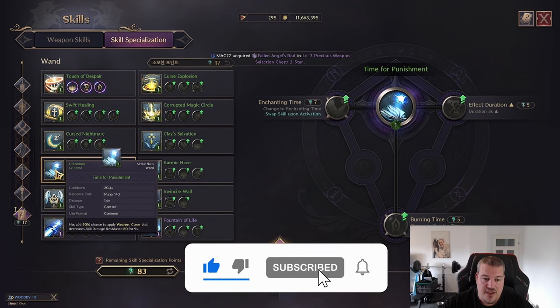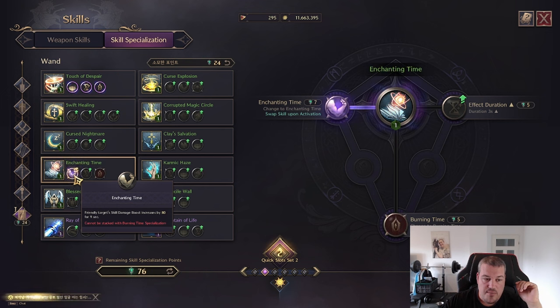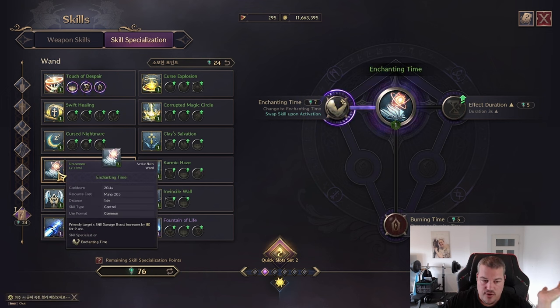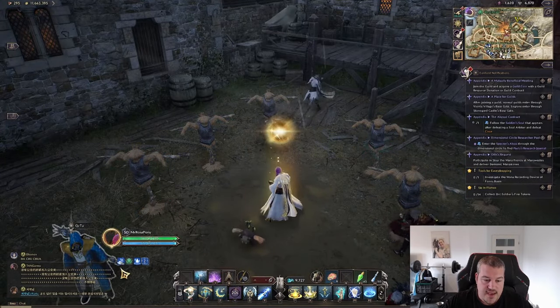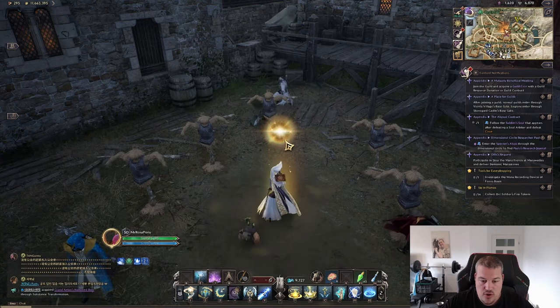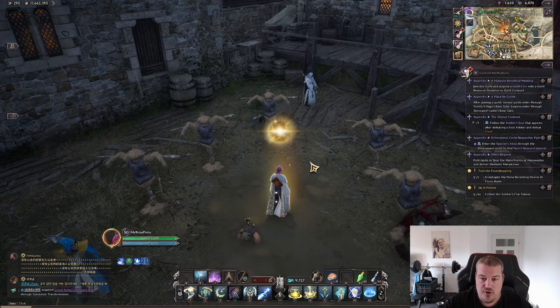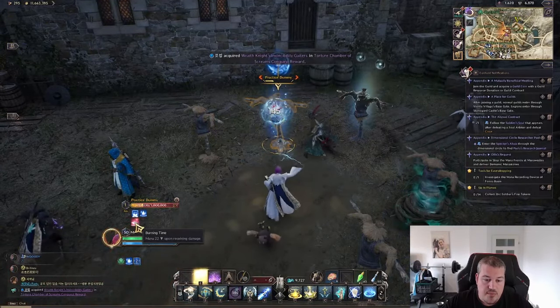Next up we have Time for Punishment, which is really flexible. The first version gives 80% skill damage resistance to an enemy — really good, because skill damage resistance in this game applies to every skill you use, not just mage skills. You also have the option to turn that into a buff you cast on other people or yourself, giving an 80% skill damage boost — that's a flat 8% increase on your damage. You can increase the effect duration. In game you can see we're having 80 skill damage boost as a buff with a little lightning ball icon. You can also turn it into a burn debuff that slowly eats away at the mana of your enemies.